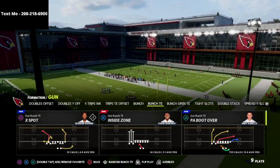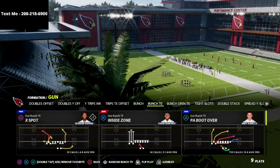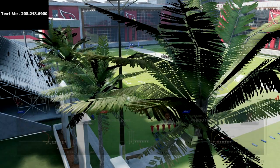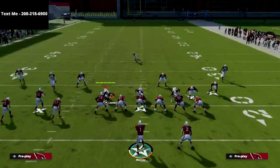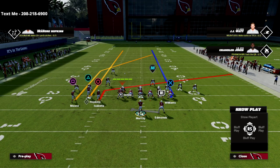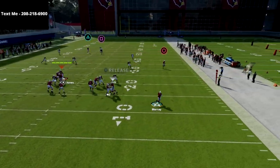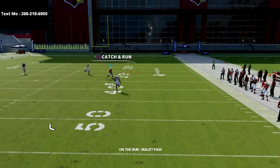If you're new to the channel, be sure to subscribe — I upload new videos every single day that can help you get better at this game. The play is PA Boot Over from the bunch tied-in formation. We're going to streak circle or streak triangle, and slant circle. That's the only adjustment you need. You can delay for the tight end if you want — that's optional. What you'll see is if they're in cover three, you're going to bomb them over the top for an absolute laser.